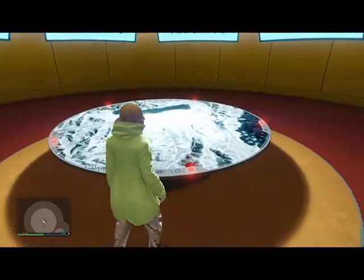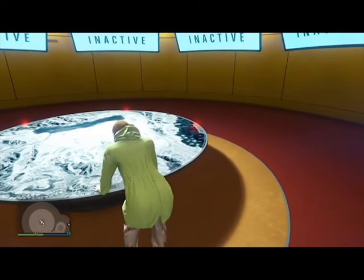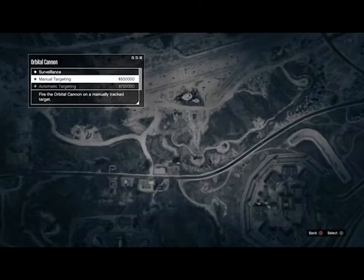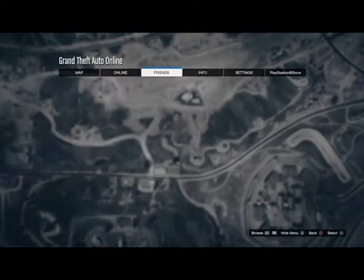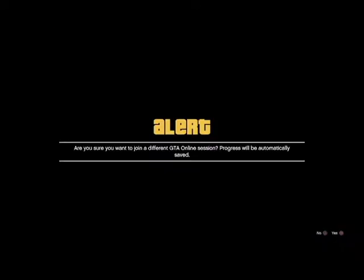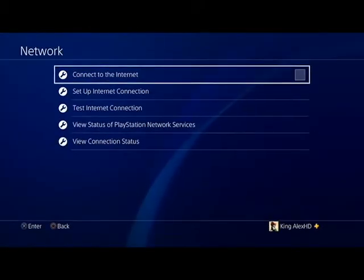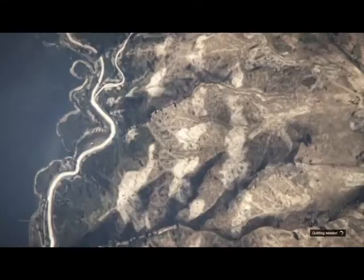Now we're in the orbital cannon menu. Select manual targeting, bring up the target, and then go back to your friends menu, select your friend, and then join their game while you're in the targeting. Then as you're in the sky, disable your internet. Make sure you get that 'internet connection has been lost, re-establish connection to play GTA Online, please return to Grand Theft Auto 5' message.